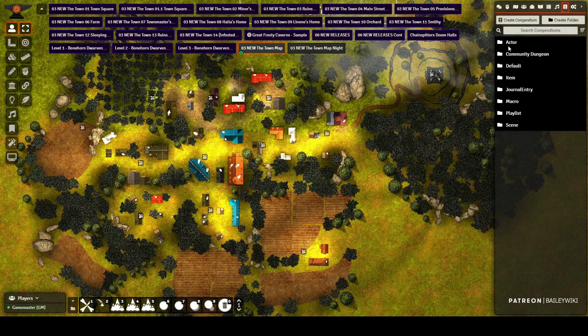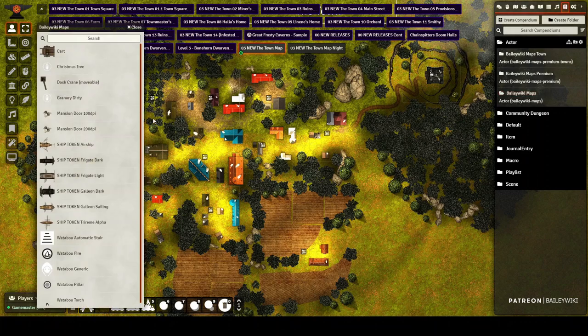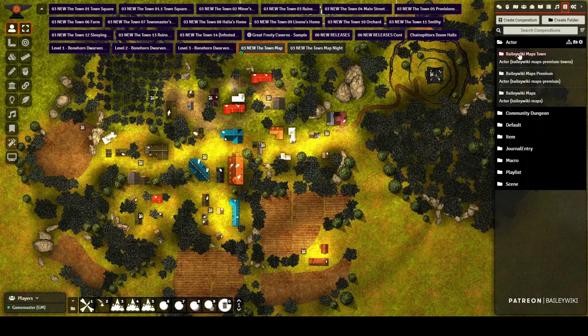Once you open your actor compendium, you can find all the Bailey Wiki compendiums: one created by the town module, one by the core premium module with detailed maps and boats, and one from the free module with deployable prefabs. I recommend rather than right-clicking to import, use the folder structure. The town's assets are organized into folders to make things easier to find — there's a little icon introduced by the Compendium Folders tool.